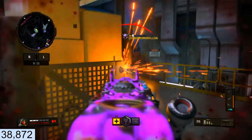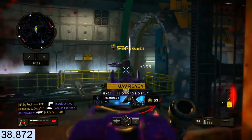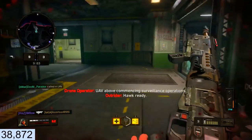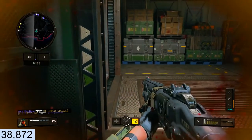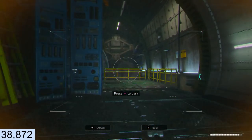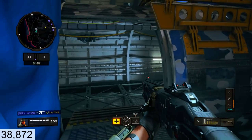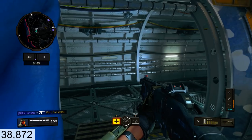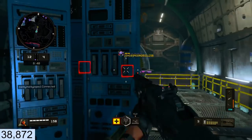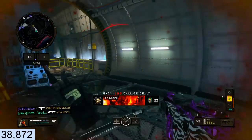Get away from me! Does he have a shotgun too? Oh shoot — run, get out of there. I feel like I'm playing Rainbow Six Siege doing this. That little drone comes in clutch, bro.